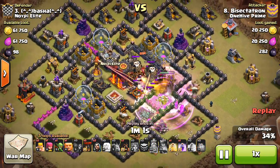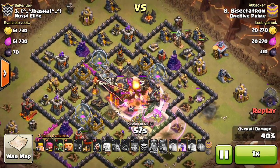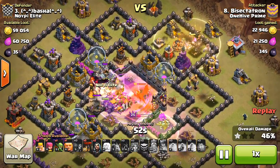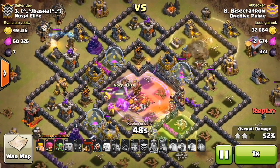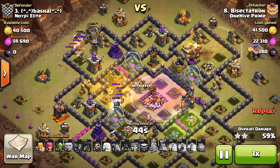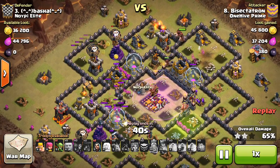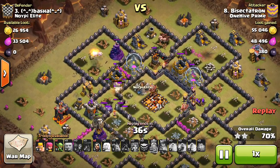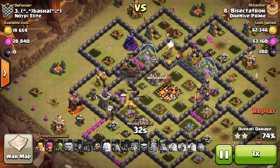It gets pretty crazy in there, but somehow the Valks survive long enough. You can see the hogs go down right here, dropping a heal right away. There's a giant bomb up there. But I drop another rage, and somehow the Valks, with just enough health — one swing under rage — they get that other inferno down. I've got some balloons coming. I was actually expecting to drop the balloons on the opposite side because I thought my queen would go up north and I'd attack from the top left. But as it worked out, the back end ended up being up there, so I dropped the balloons up there.